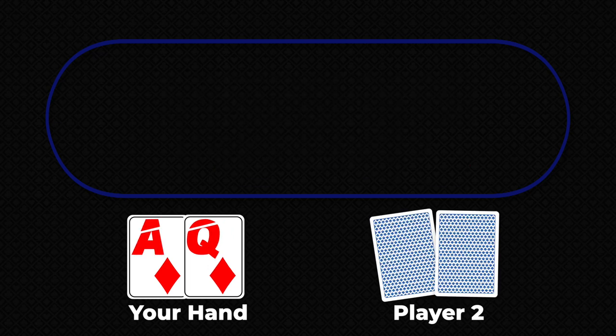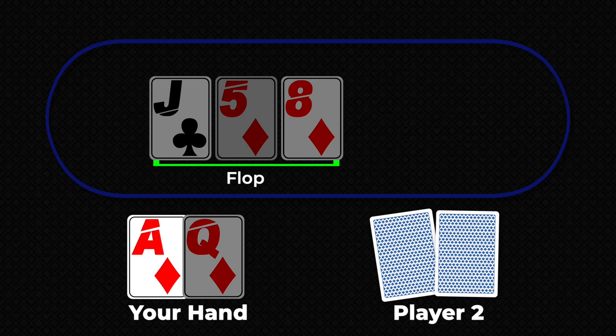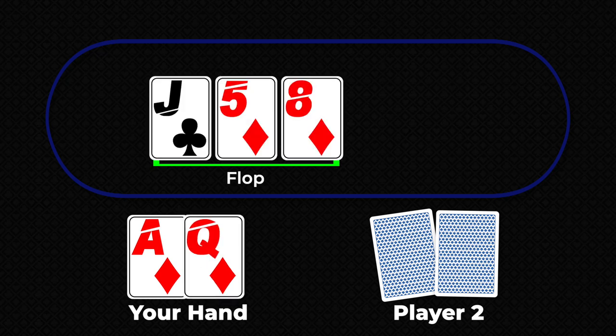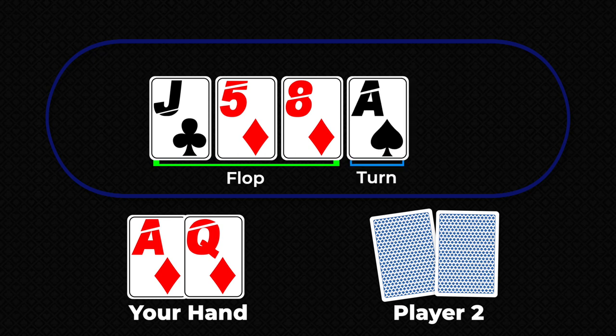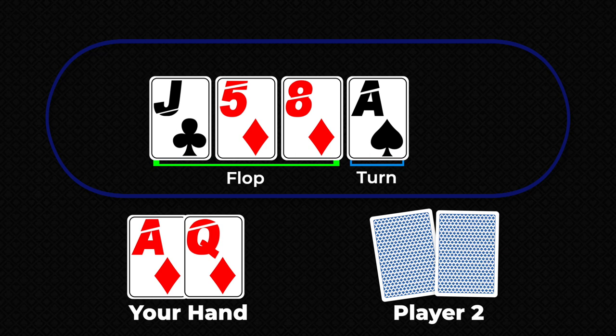Let's try another example. We have ace, queen of diamonds — a very good starting hand. After the first round of betting, the dealer reveals the flop. Our current hand is ace high as we have no pairs. With a king ten, we could have a straight but need both cards in the turn and river. We do, however, have four diamonds, so if we can get one more diamond card, we would have the best possible flush — an ace high flush. The turn card is an ace, so we've improved to a pair of aces, but we didn't get our flush, which is a much higher ranking hand.